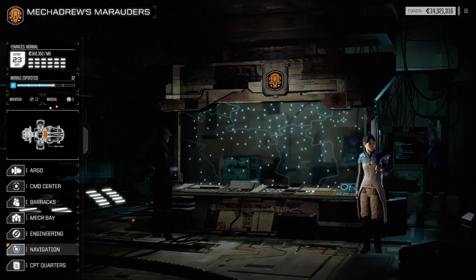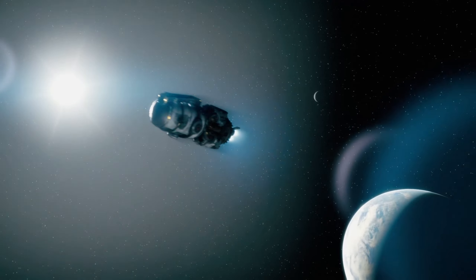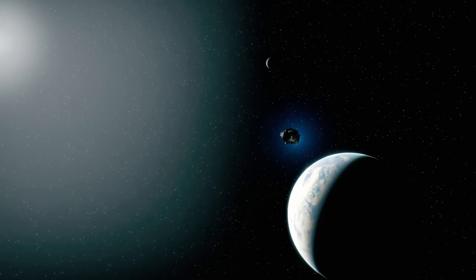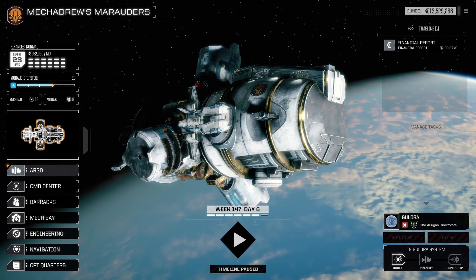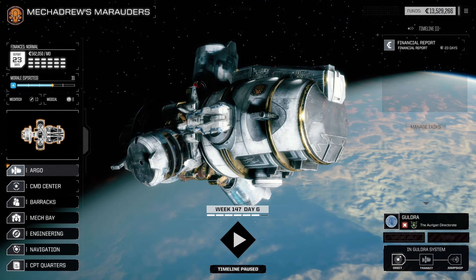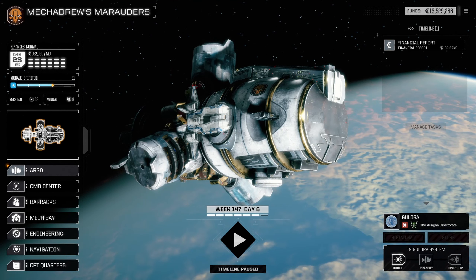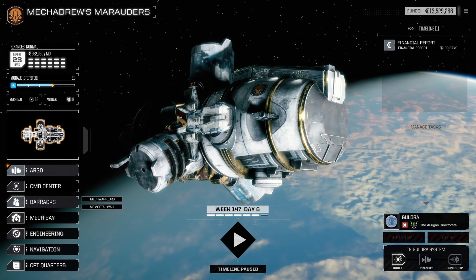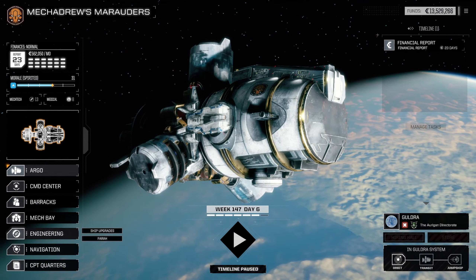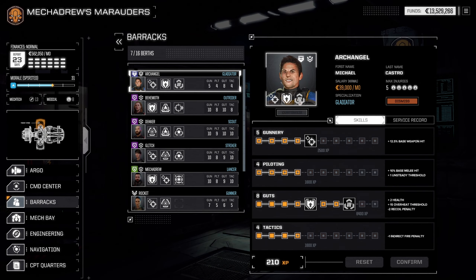Alright, I think we're ready to go. We finally arrived — it costs a fortune to travel here and takes forever, but we've got all of our pilots back and everything's back to normal. Let's see if we're ready to go. I want to check if there's a store — doesn't appear to be one right now. Off camera I did go ahead and update a few pilots.